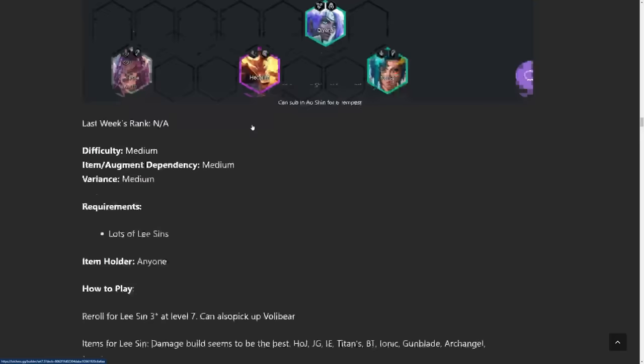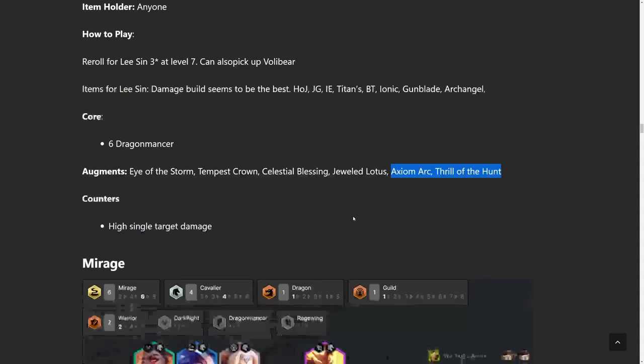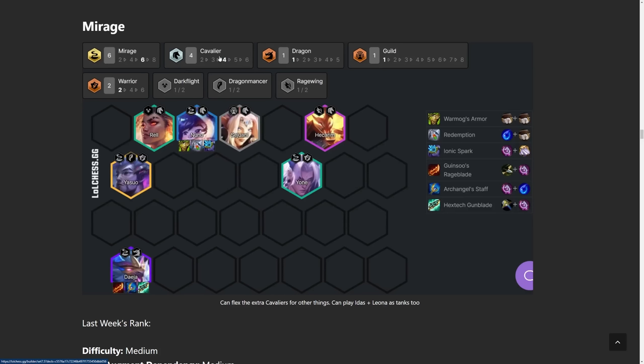The best augment by far is Eye of the Storm — that's why I put him in the center. Then Tempest Crown, Celestial Blessing, Jeweled Lotus, Axiomark, and Thrill of the Hunt. These two are especially good because Lee Sin just kills so many things, so he gets a reset whenever he casts a spell.